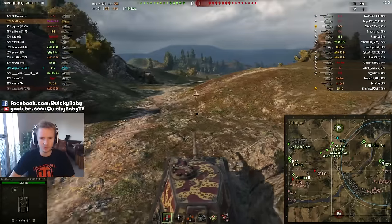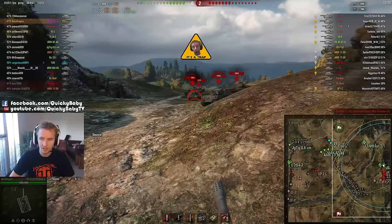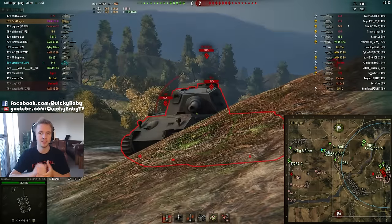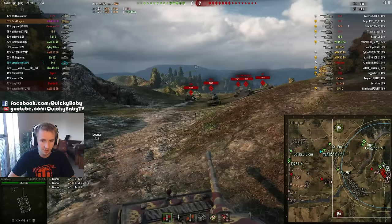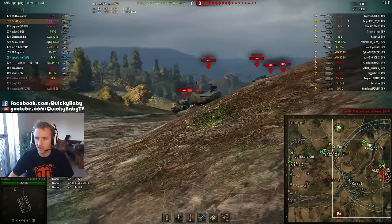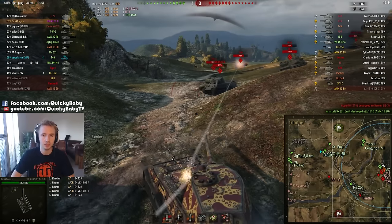1,500 hit points of damage is not hard in the T-29. If you get yourself hull down, that fantastic turret is going to do work for you. The third set of missions requires you to do triple the health points of your vehicle. That's why the T-29 is so strong — it's got a great turret and it hasn't got the most hit points. With the stock turret, that's still only going to be 3,450 health points blocked, and you only need to do 2,000 damage. It might take you a few games, but it's doable.